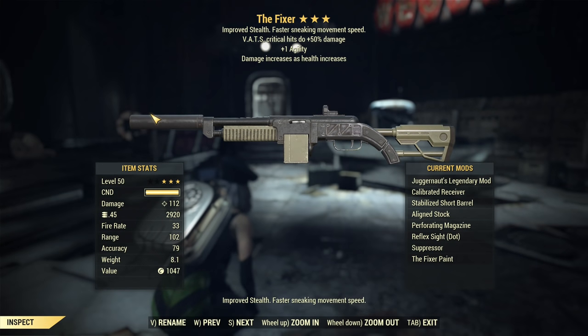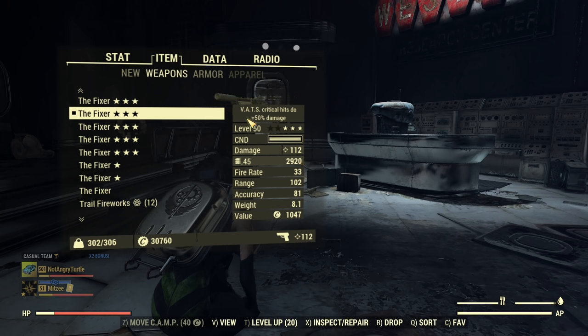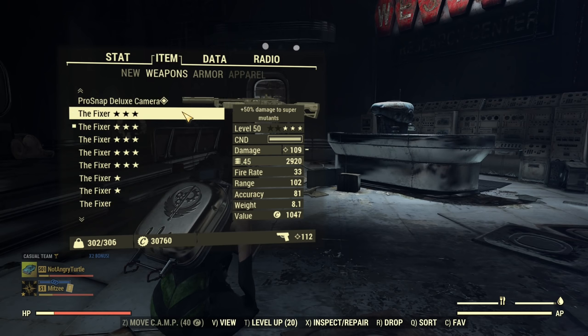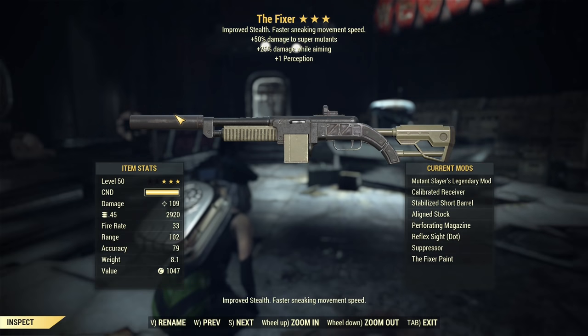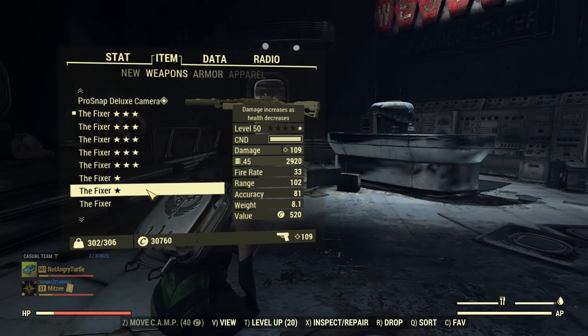Next we have Juggernaut - more health means more damage - and surprisingly, even at low health it's giving a little bit of extra damage, which is worth mentioning. And lastly we have Mutant Slayer's - 50% extra damage to super mutants. We'll be facing super mutants. I'm not testing the second and third star here; I will be mostly doing hip fire and counting bullets, as that's the most reliable test I can figure out at this moment.